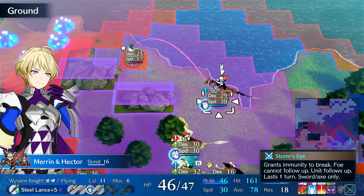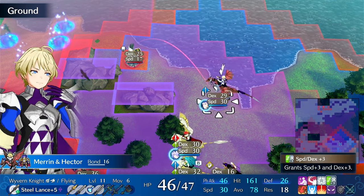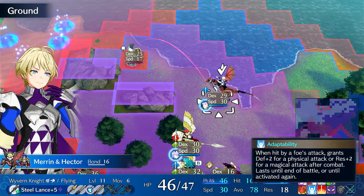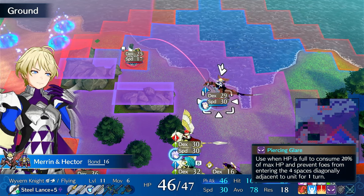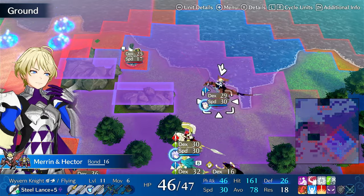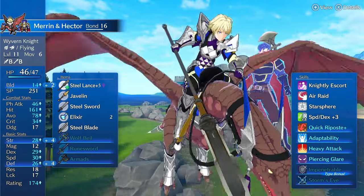Marin is also on Star Sphere. She's running speed and dex plus three — I'd just run speed plus three but because I banned Lyn I'm not allowed to in this run. Quick Riposte situationally happens but not very often. Adaptability is whatever, Heavy Attack I'm not really making use of here, Piercing Layers whatever, Impenetrable is okay when engaged, Storm's Eyes whatever.